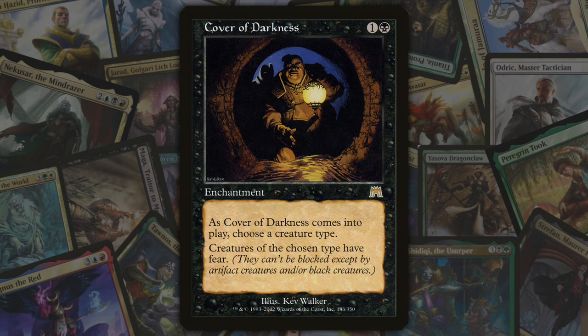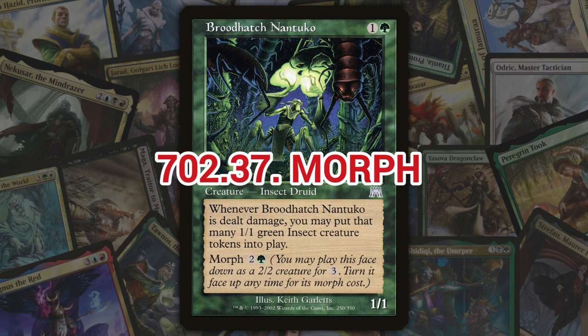Next we've got fear, introduced as a keyword in Onslaught. Fear is a keyword ability found primarily on black creatures. It is an evasion ability that allows a creature to only be blocked by black or artifact creatures. The ability was later rendered obsolete in favor of intimidate.